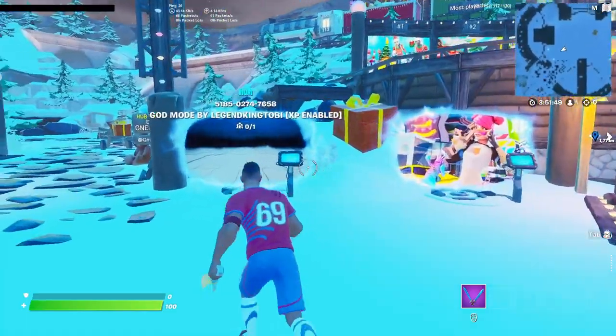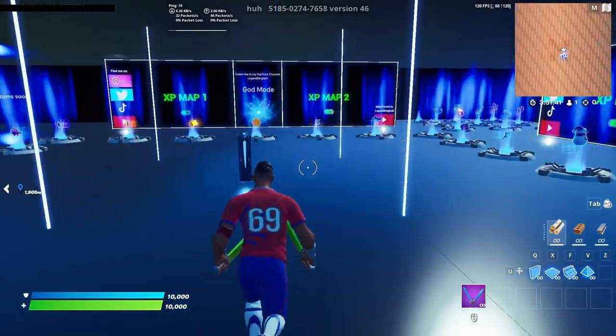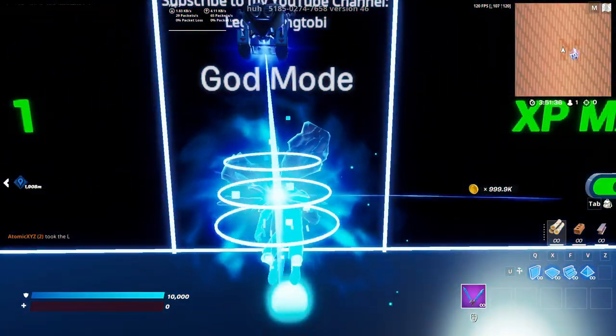Once you've gone back to the hub, go into the other portal — this one is going to give you god mode. Walk over to the coins and pick them up, then walk into the god mode portal.